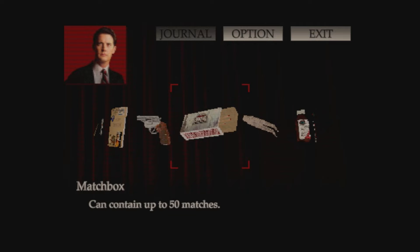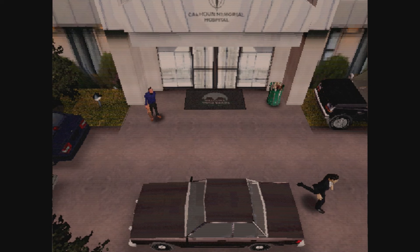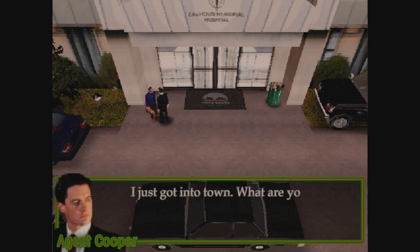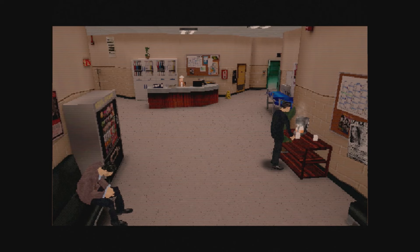Gameplay-wise, you control Coop in a fully 3D, fixed camera angle, survival horror-esque experience. The game has tank controls, but movement feels smooth, and there are some easter eggs to be found right outside the hospital when you first gain control. You can find the Log Lady sitting on a bench, and the one-armed man just chilling out in front of the entrance. Leland Palmer is just inside, having a small breakdown, and there's some coffee on a table near the entrance.